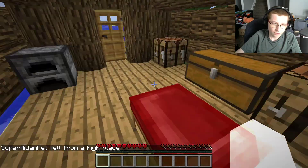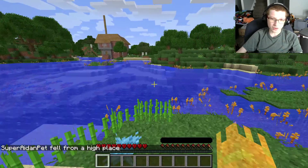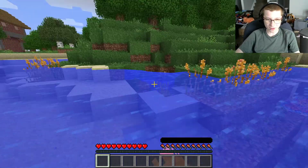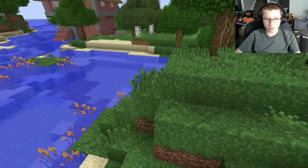Yeah, probably. Because that's probably one of the dungeons. I just fell off and died. I need to be more careful because I keep forgetting I'm not invincible. When I'm in my werewolf form, for some reason my hand goes semi-transparent, which I find useful so you can actually see what's behind your hand without pressing F1.